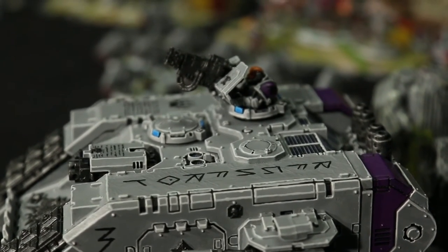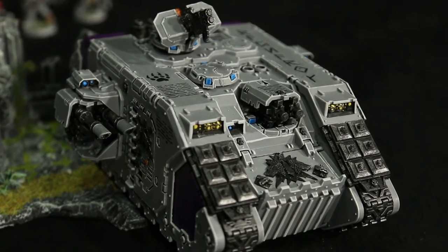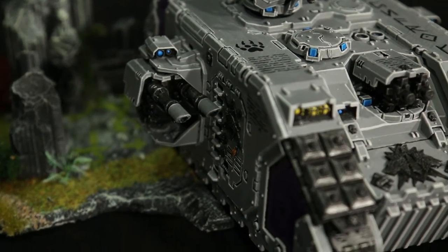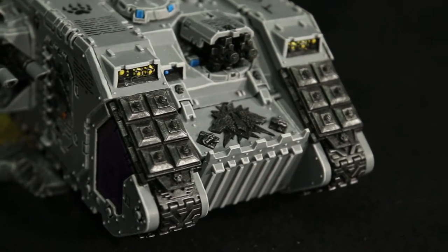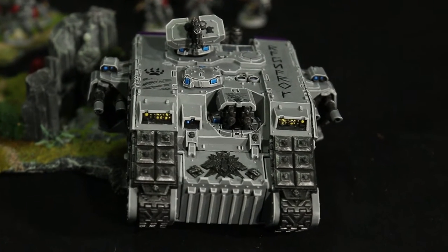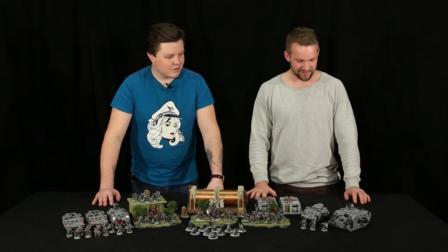I decided to paint the Space Wolves kind of neat, clean looking. The way I wanted to do that is I sprayed the model black — primed black — and then I painted with a dark grey colour and avoided all the gaps, the cracks over the armour and stuff. And then I used a lighter grey to really get the edges to pop. So the tank really looks like it's just out of the factory, but neatly done. Looks nice.